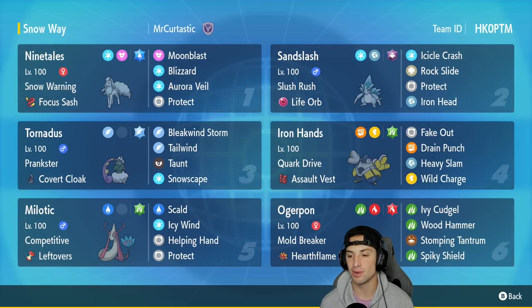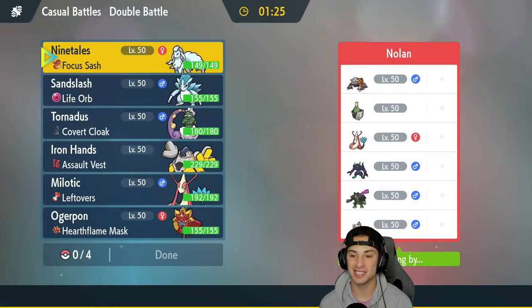In the final slot we've got the powerful Ogerpon with Mold Breaker and Hearthflame Mask, running Ivy Cudgel, Wood Hammer, Stomping Tantrum, and Spiky Shield. Rental code is in the top right corner — let's hop on the casual ladder and showcase Alolan Ninetales and Alolan Sandslash in Regulation E.